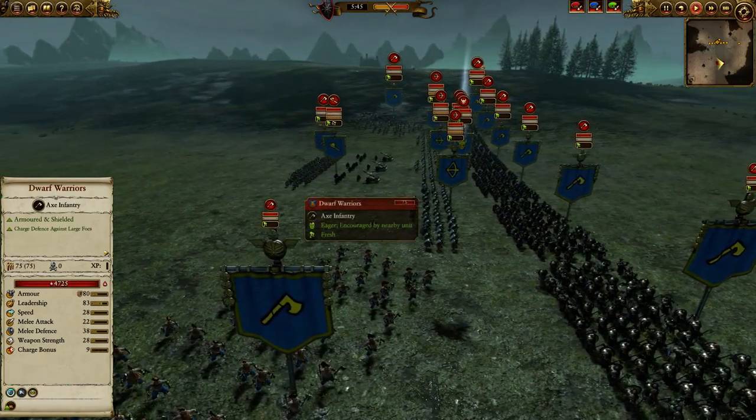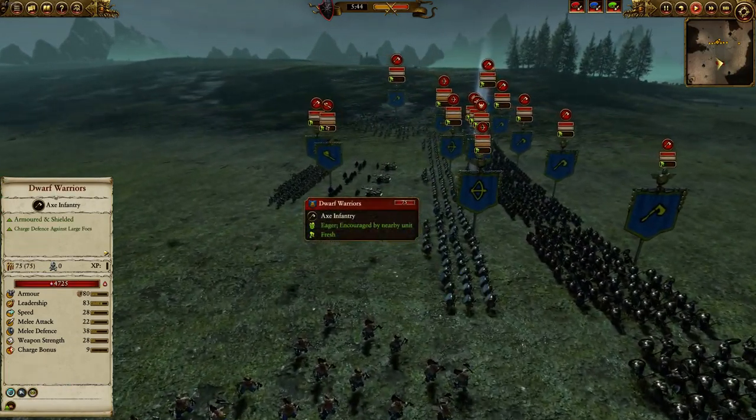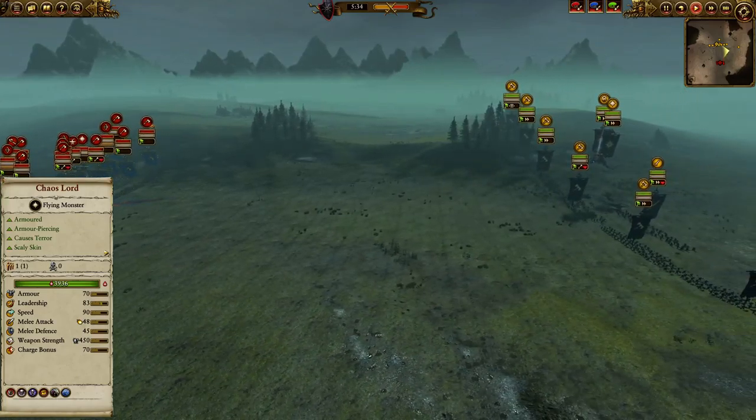My opponent chose to go with a long line of Longbeards — six, wordplay intended. He's got three Quarrelers, one Grudge Thrower, two Slayers out on the flanks, and in the rear he has one unit of Dwarf Warriors.